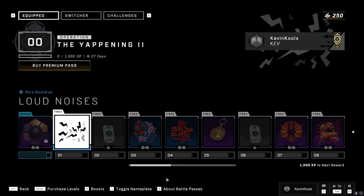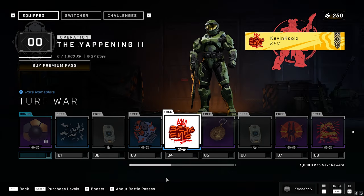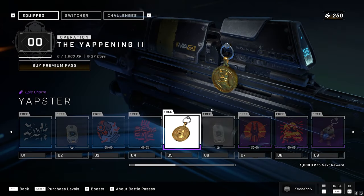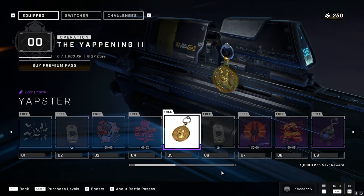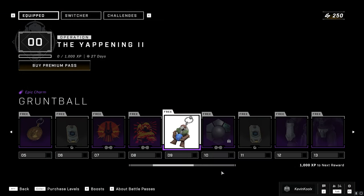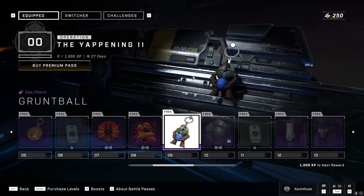On the first level you get a Backdrop, an XP boost, an Emblem, and another Nameplate. You get a Weapon Charm of Yip Yap on your weapon, which actually looks kind of nice. There's another XP boost, another Nameplate, and you get another Weapon Charm with a little Plasma Grenade, which looks awesome.